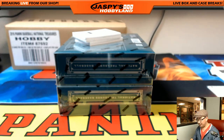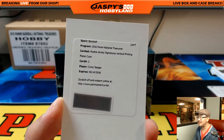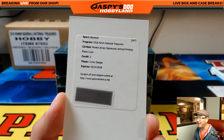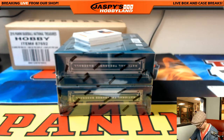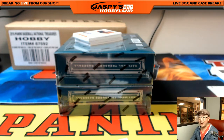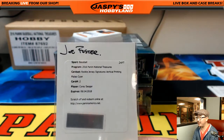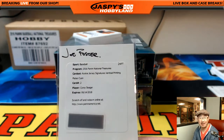Oh, another big one right here — Rookie Jersey Signatures, Vertical Printing Plates, Cyan. It's an autographed printing plate — Corey Seager! It's a redemption. You've got to redeem this, Corey Seager owner. Wow. Joe Foster with Corey Seager — rookie jersey signatures, vertical printing plate, Cyan. It's an autographed plate, that's a one of one. Corey Seager, all aboard the Big Hit Express! Whoop, whoop. Nice one for Joe Foster.